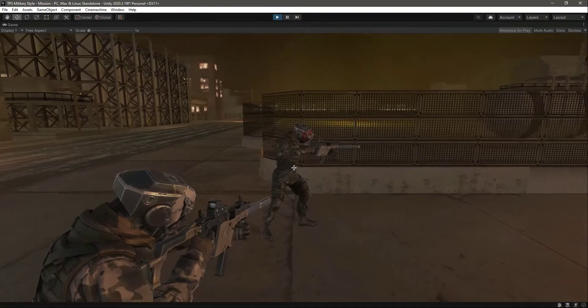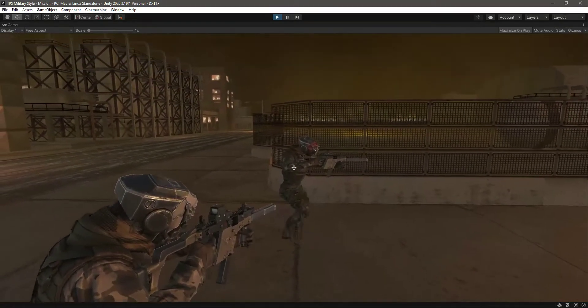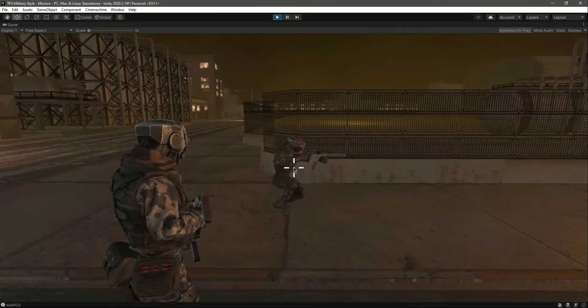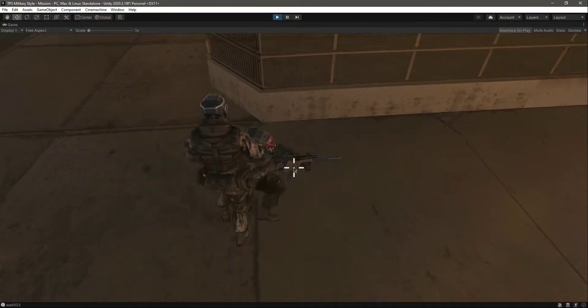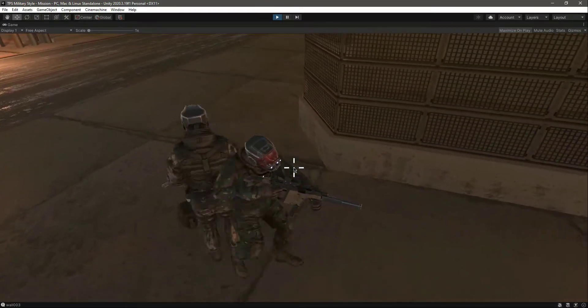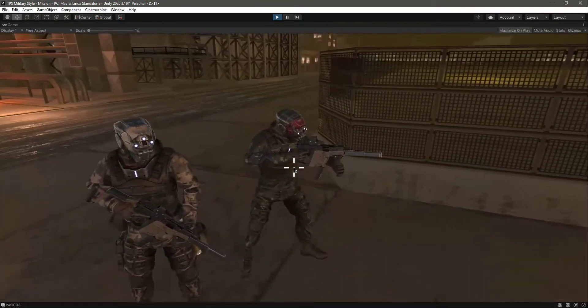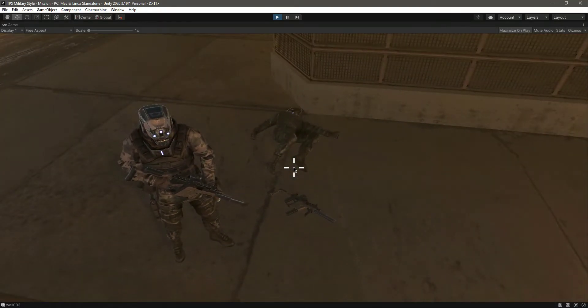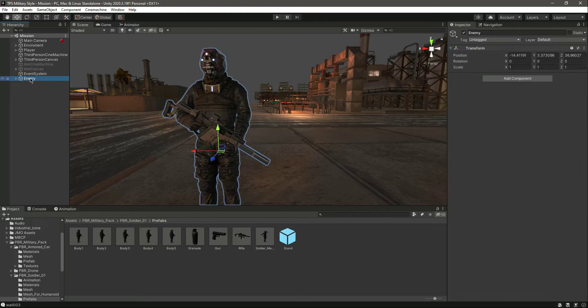He plays different animations — you can walk, do whatever you want — but he doesn't have any collider right now. We will add all of that now. Click on the enemy and add a component.